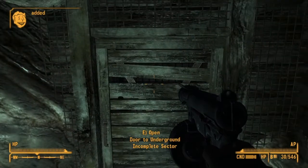Welcome back to Barron's New Vegas gun guide. Today we are following up on the 9mm pistol with its faster firing cousin, the 9mm SMG.